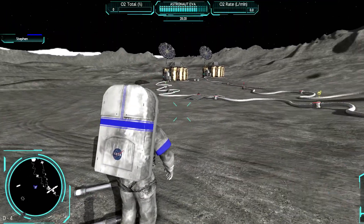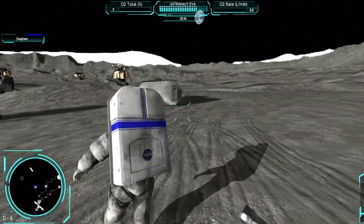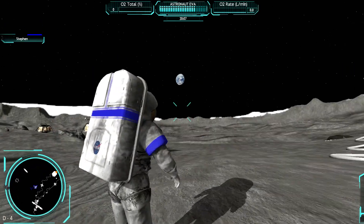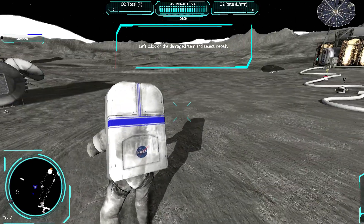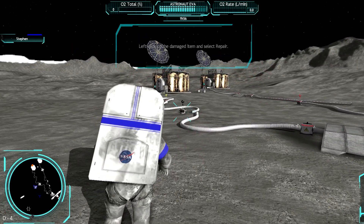I could use the beacon to lay out the line where you're going to run your hoses, because in the multiplayer game we had to run it on the equipment display all the way to the other side. Green components are receiving power, red components are not. Left-click on a damaged item and select repair. That gives you a little bit of what this game is about — it's free and it's enjoyable.